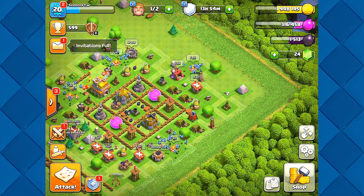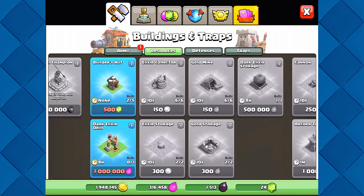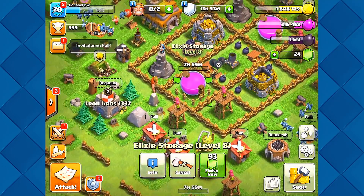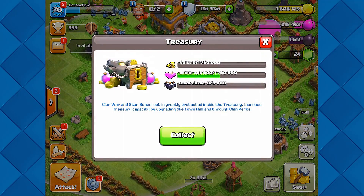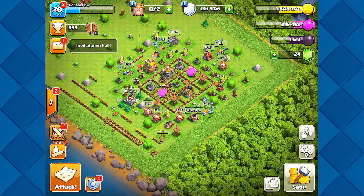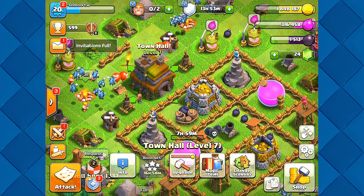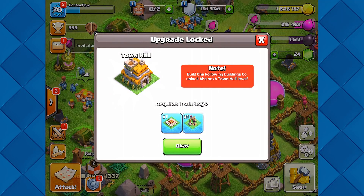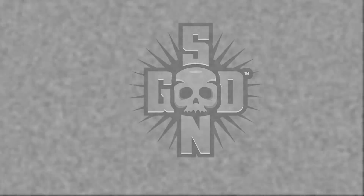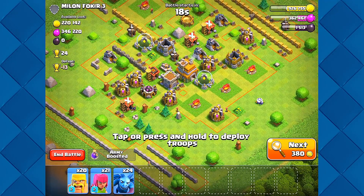It looks like we're just going to have to settle for an eight-hour storage upgrade since we don't have the capacity. The good thing is I have a lot of loot for elixir in my clan castle, so once that's done I should be able to get the million I need. I'm thinking we do another raid to finish off and get like two million for the town hall upgrade. If we can get that two million, we've got this — let's go find another match.